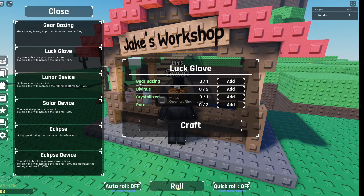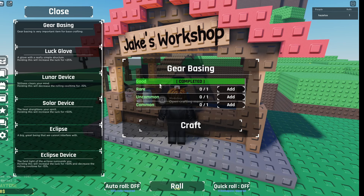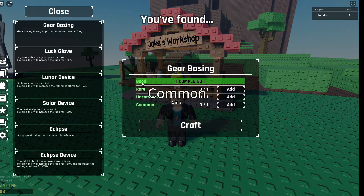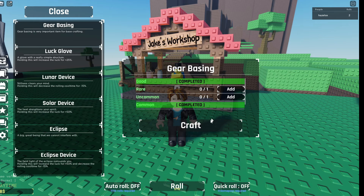First, we're going to need Gear Basing, so just try to trade all your stuff for Gear Base. After that you can get a Luck Glove. Just stay on the GUI and keep rolling until you get all of these — like I got a common, so I'll just add a common and keep doing that until you get Gear Basing.